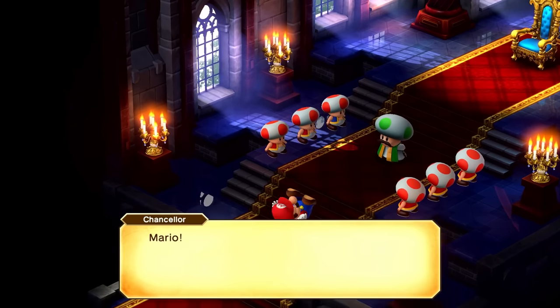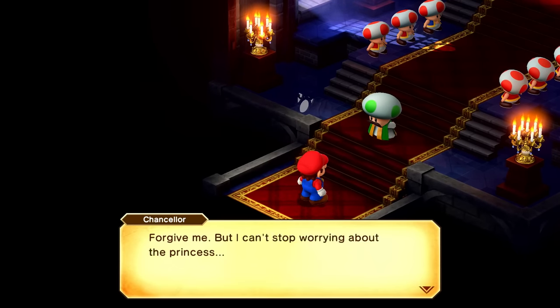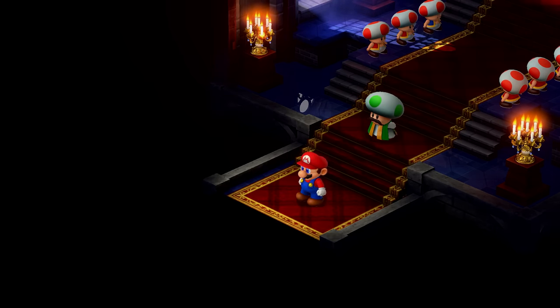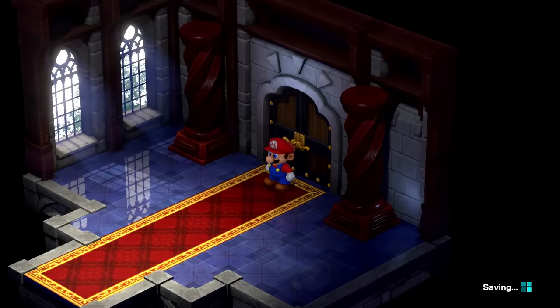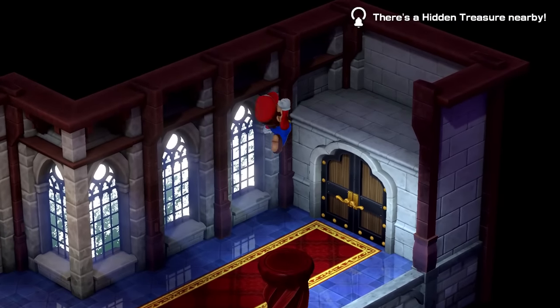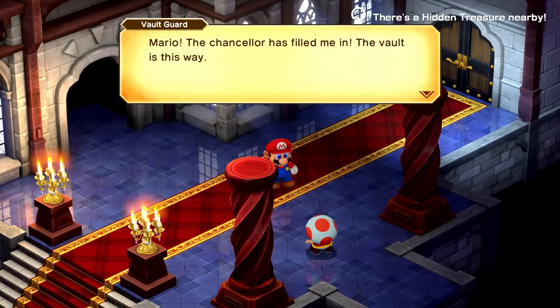That must have hurt. Forgive me, but I can't stop worrying about the princess. Go to the cellar and prepare for your journey — the vault guard shall assist you. So I guess we'll be allowed into the basement now. There's still a hidden treasure — I have a feeling it's up there, which clearly I can't quite reach right now, but maybe we'll get more jump height or something later.